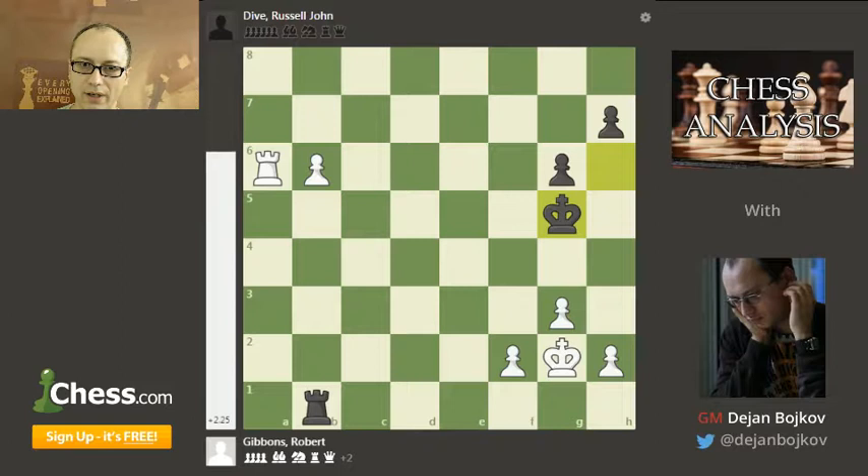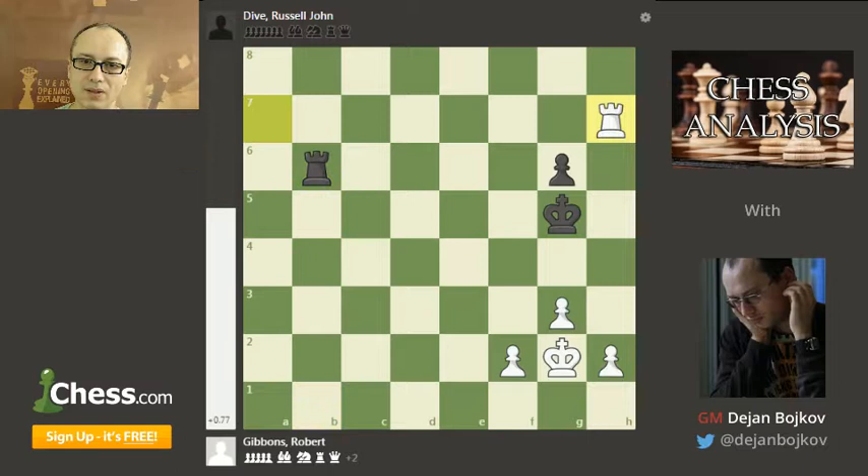So let's go back to the position after King g5 where white played h4. Instead of this, I suggest the move Rook a7, attacking that pawn at once and trying to get into the endgame we were discussing. That endgame is quite an easy win — it would be extremely easy for white to trade the last pawn of the opponent for either the h or the f pawn, and two connected passers should be winning easily. He shouldn't trade the g-pawn, but I don't see how he could do that even theoretically.